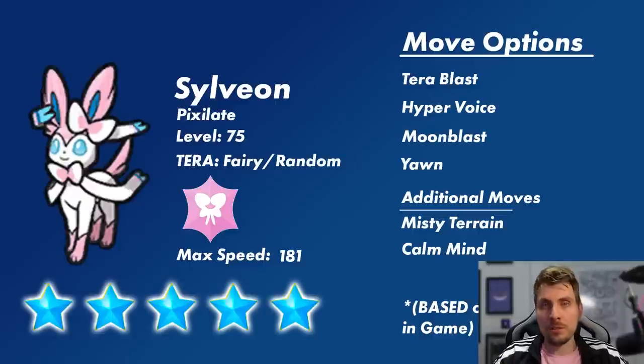We have to base Sylveon's moves off the 6 star Tera Raid, as there is no 5 star Tera Raid for Sylveon in the base games. There may be varying results since 6 star Tera Raids are normally a lot stronger, so whether there is setup going into this 5 star event is questionable. The move options Sylveon has are Tera Blast, Hyper Voice — a strong Normal type attack turned into Fairy type via Pixilate — and Moonblast. Yawn is an option for disruption, and additional moves include Misty Terrain and Calm Mind to boost its stats.